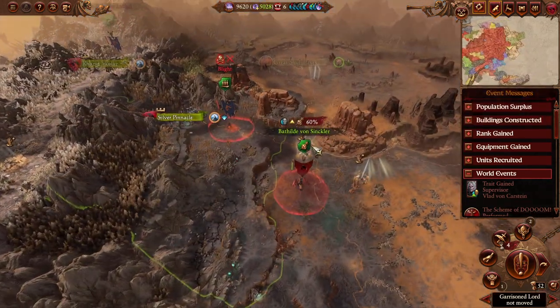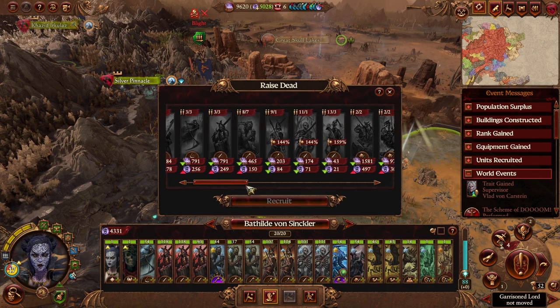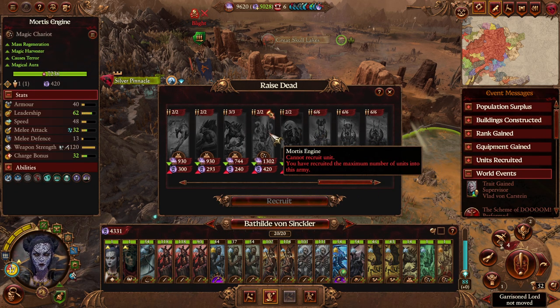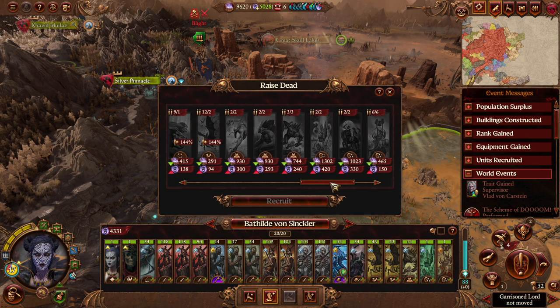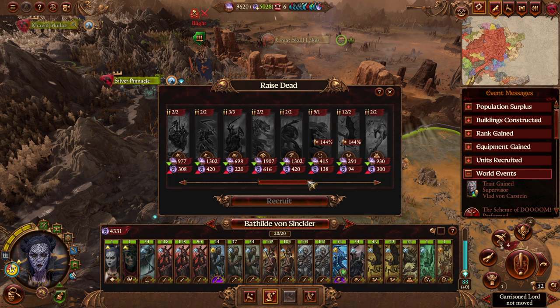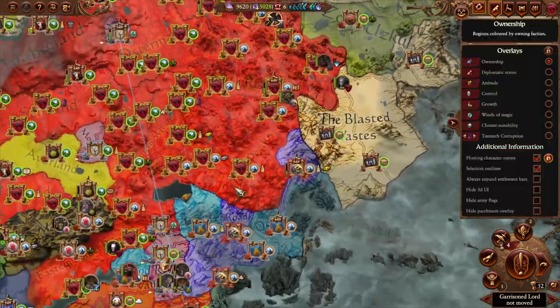Let's continue the retrofit, though we do have to be a little bit careful with our cash here. Matilda mostly wanted to raise a couple of elites — one Mortis Engine for Pete, and maybe some stuff to transfer to Vlad, namely at least one unit of Vargeists, plus a Vargulf and a Terrorgeist to buff that. But a thousand extra gold per turn — that's pretty steep, considering we don't really need it.